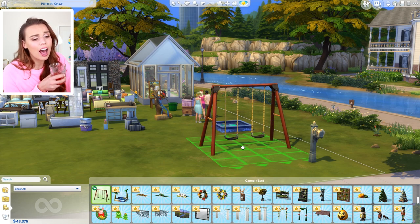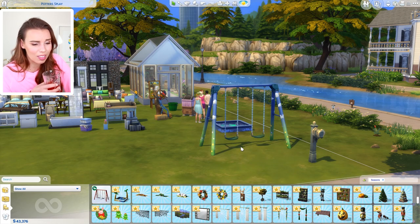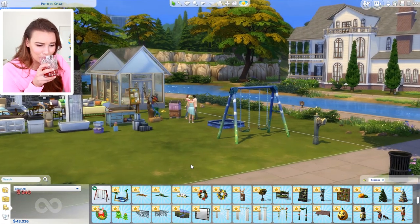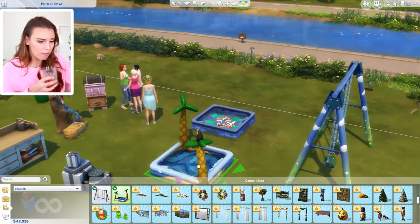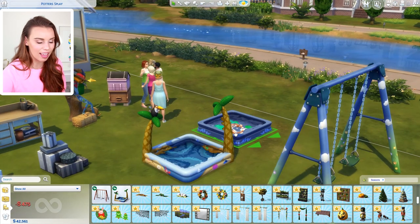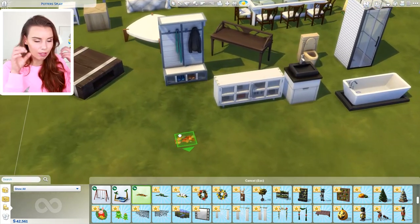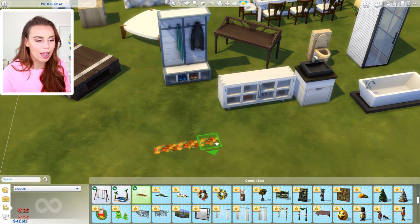This swing set — oh my gosh! So cute. So many beautiful swatches. Look at the clouds! That is absolutely adorable. And I love this other kiddie pool with the palm trees. We'll check out the animations in live mode in a second, but there's little mist stuff that comes out of them.